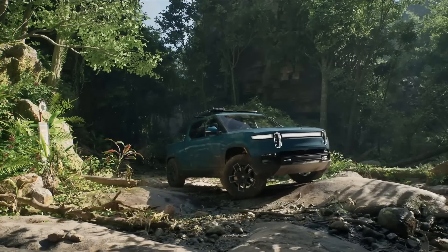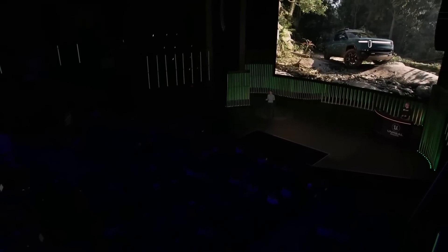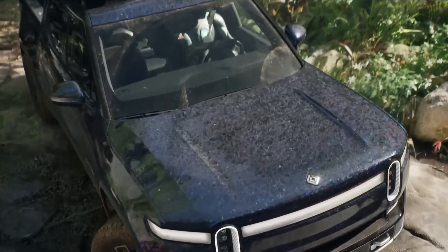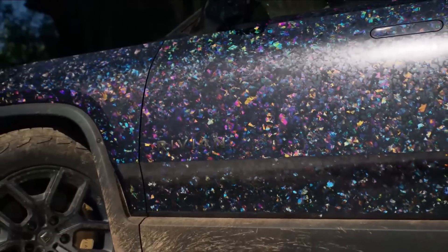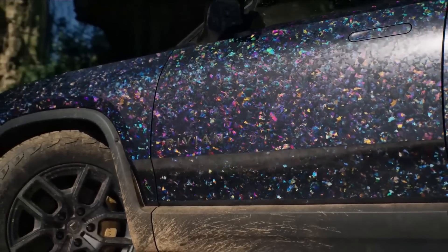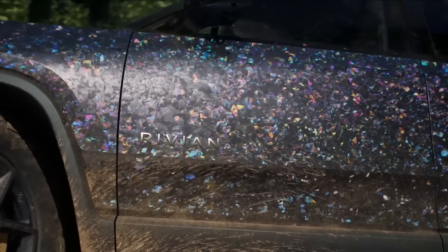The Rivian not only looks incredibly realistic because of Lumen and Nanite, but also its materials. Today we're introducing Substrate, our new material framework. To better demonstrate it, let's swap the paint out for Opal. You can't order a Rivian with Opal body panels, but Opal was the internal code name for this project and a great demonstration of Substrate's capabilities. The base layer models the iridescence, refraction, and reflections that occur inside of an Opal. On top of that is a layer representing the polished surface and how light is absorbed as it travels through that clear layer of varying depths. And now we can add back on the dust and dirt layers — notice how the reflection changes when interacting with the dust layer and that there are no artifacts along the transition from dirt to dust to Opal.